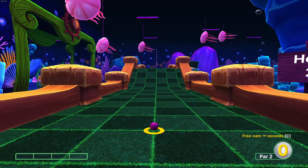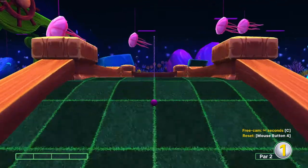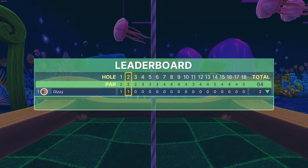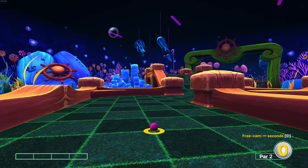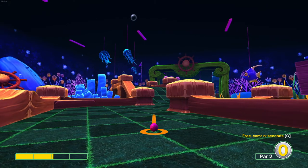Hole two — again, nice easy hole. Two power straight forward. Even if you end up slightly left or slightly right you should still go in with two power. Obviously if you're impatient you can go more power, but then if you're slightly off there's a risk you'll fall out of the ball.